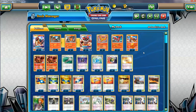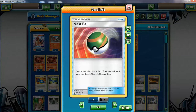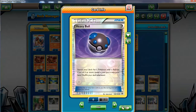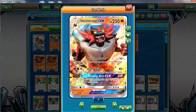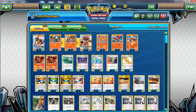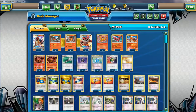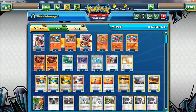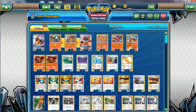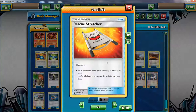But I still made the deck consistent with supporters and such. For consistency, we've got Nest Balls — two of them — and one Heavy Ball. I would like to run more Heavy Ball, but one should do the trick. I'm only running three Incineroar GXs anyway. We can instantly grab Incineroar with Heavy Ball. I don't even run Ultra Ball since I don't run Tapu Lele — that's basically it for the balls.